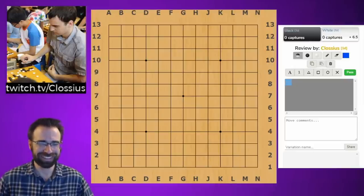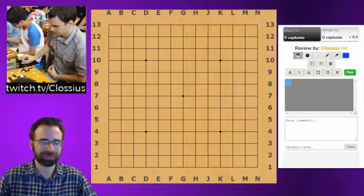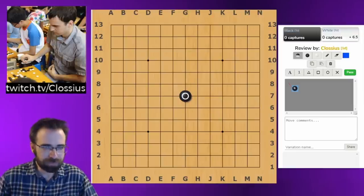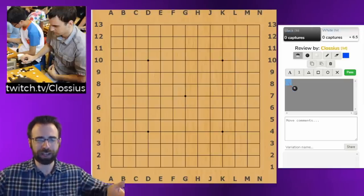OGS has a correspondence setting with day-by-day settings, so you have one day to play a move. That started for players with day jobs who can only check in for five to ten minutes a day. But we're focusing on live play. Go was actually developed in China, so the stones are played on the intersections, not the squares. That's the first big difference from most games we're used to in the West, where you play inside the squares.